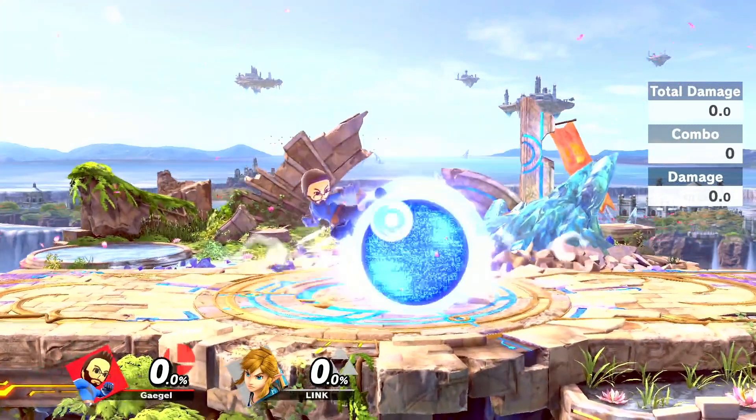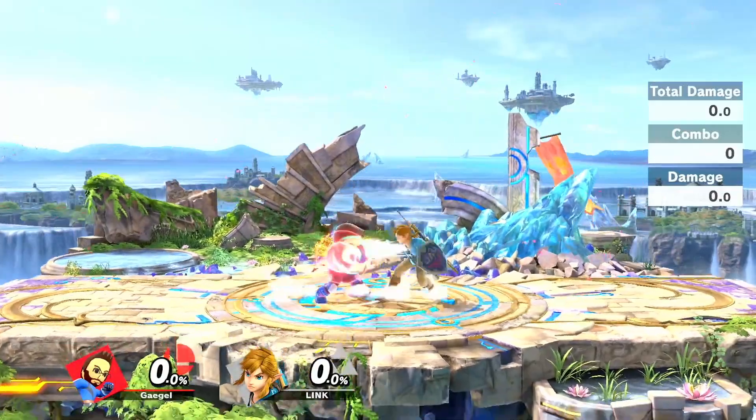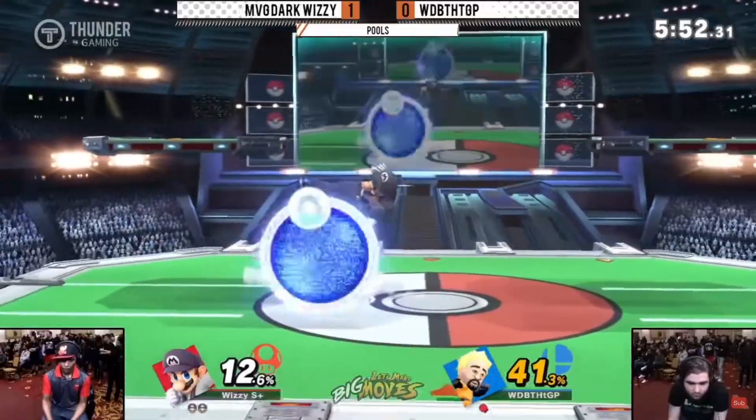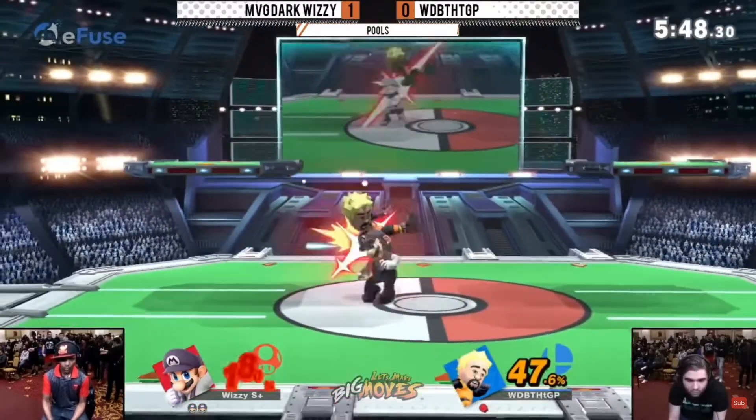A different example would be Link. Link keeps landing on your shield with Nair, and you try to punish it with your own Nair out of shield. Unfortunately, Link's Nair is too safe on block for Nair to be a guaranteed punish, so every time you try to Nair out of shield, you eat an up smash and die. Knowing your out of shield game for every matchup is crucial in these situations, so be aware of your and your opponent's options.